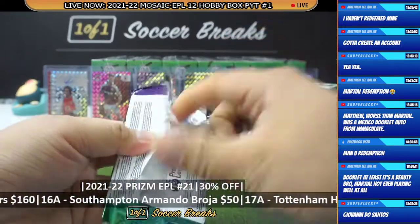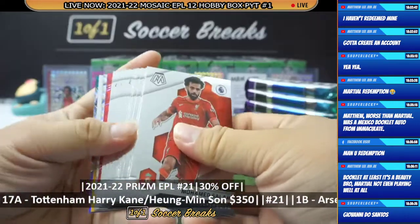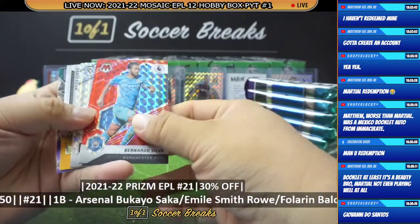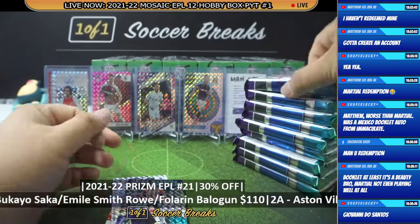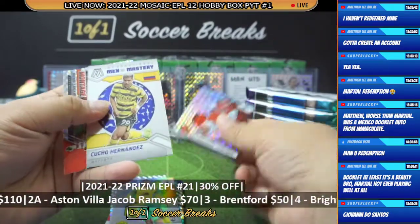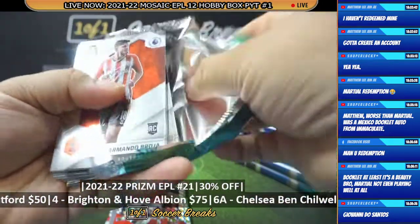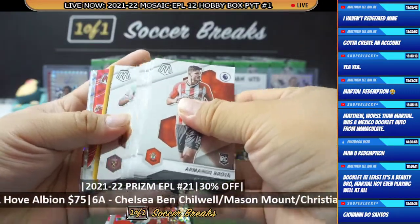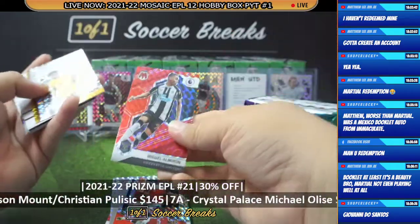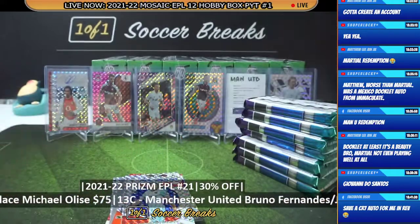Let's go, box number six! We haven't seen anything lower than numbered to 25 — there should be at least a gold, I hope. Silva, Dubravka, Bagnarek. Aida, Tomiyasu, and Nuno Tavares. Another autograph is here — and this one is going to Trincao! Miguel Almiron, Trincao autograph for Wolverhampton Wanderers! Jakub Ramsey and Alex Kral.